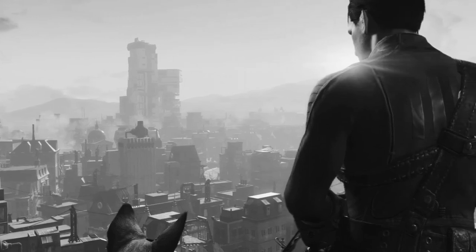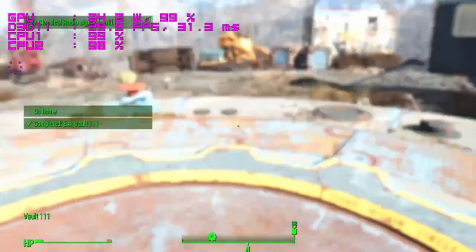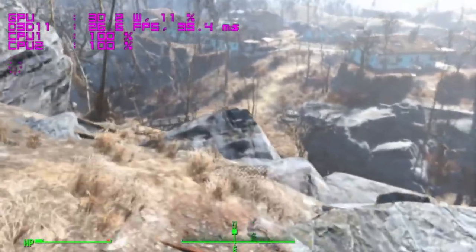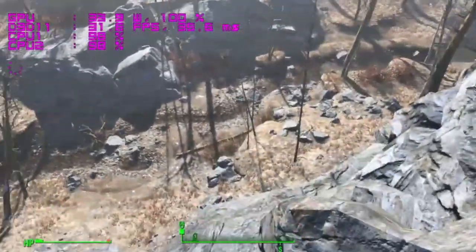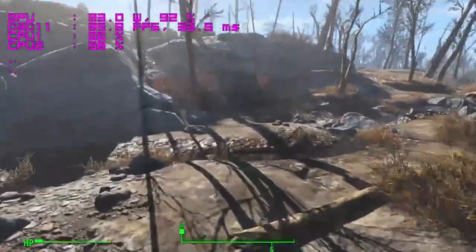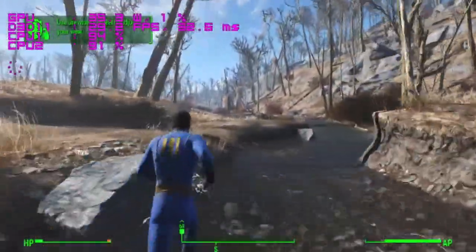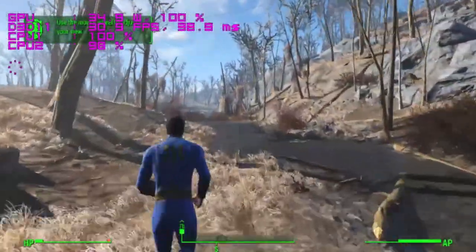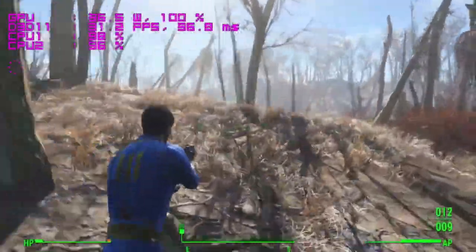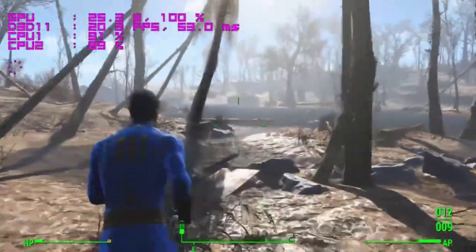It's Fallout 4, and every time I play that game I feel like I'm watching a beautiful mind — I don't know why. At 1080p ultra settings with no settings reduced, I was getting frames between 30 to 45 FPS. Even though it's another open world Bethesda game, I actually got better frame rates than Skyrim. Playing on a dual-core and getting that type of performance is really impressive.